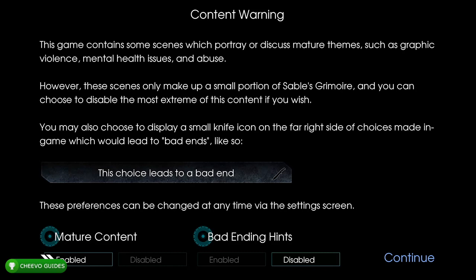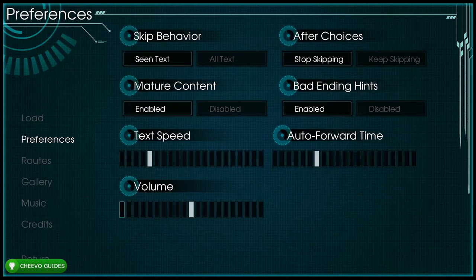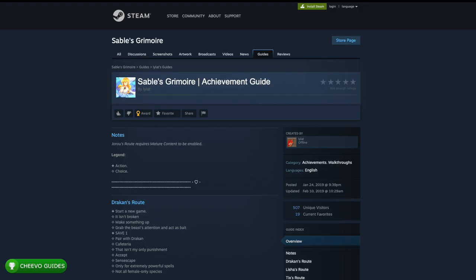In the beginning, the game will give you a content warning — make sure to enable the mature content, because if you don't, you can't get all of the achievements. Go to Options, max out Text Speed and Auto Forward Time, then go to Skip Behavior and select 'All Text After Choices', and keep skipping. Also make sure mature content is enabled, and you can enable Bad Ending Hints. Before we get started, shout-out to the written guide I used, found in the Steam forums, created by a user named Lilat — I'll link it in the description below.